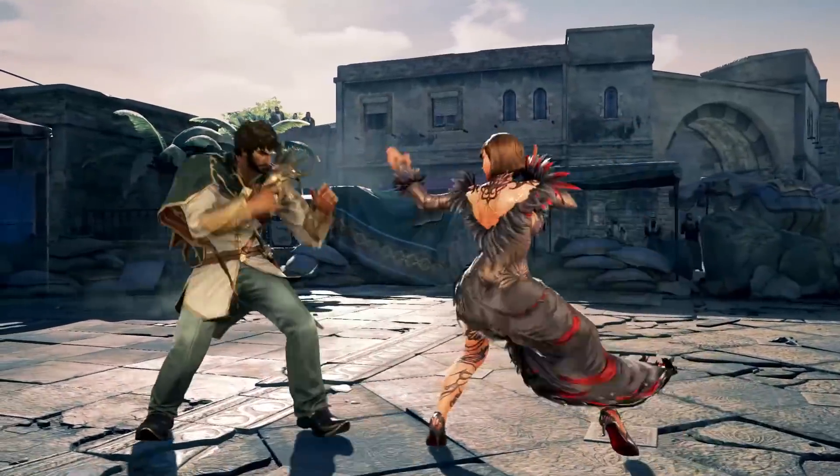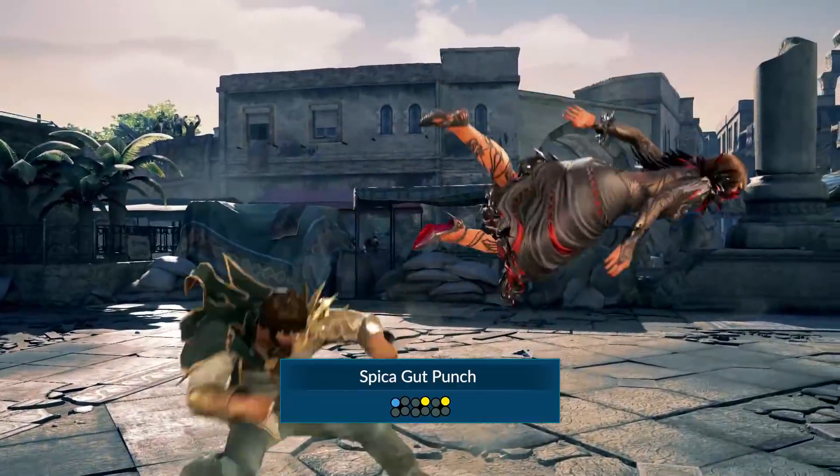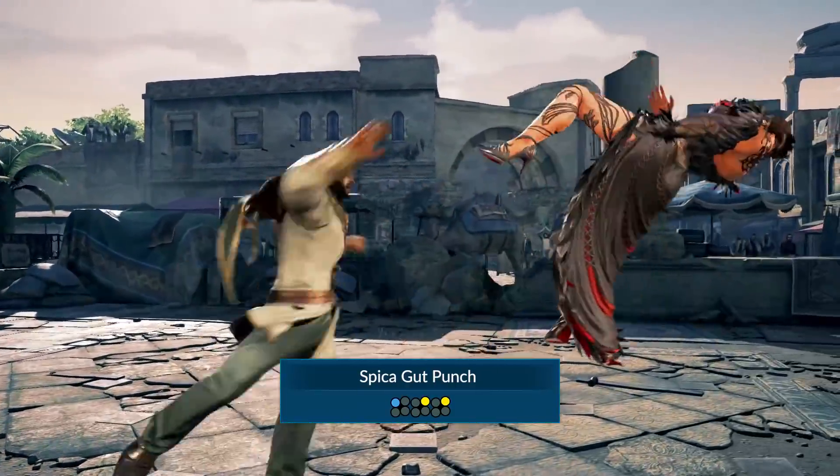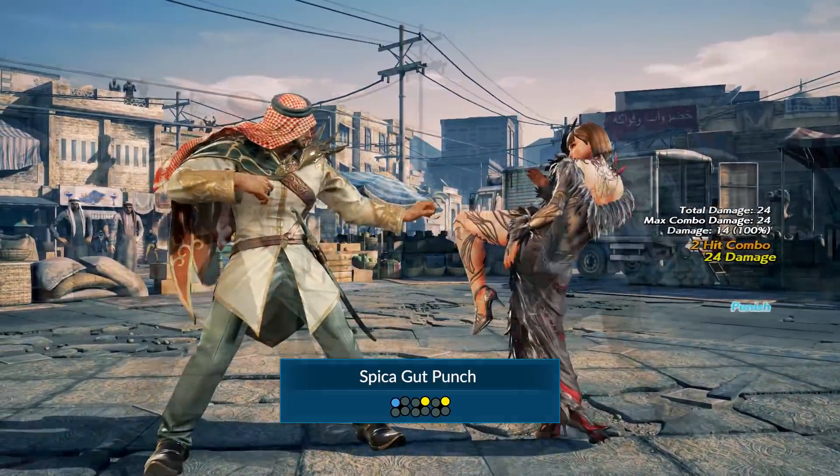He can discourage retaliation after his one-two jabs with the Speaker Gut Punch, which is both delayable and leads to a nasty combo on counter hit. On block it's minus 11 though, so be sure to punish him.